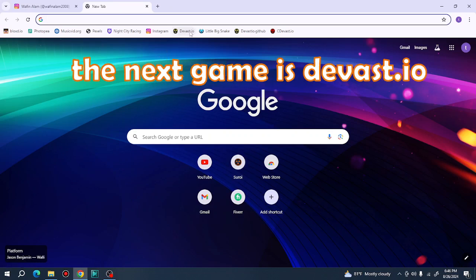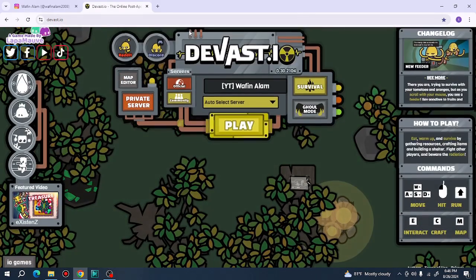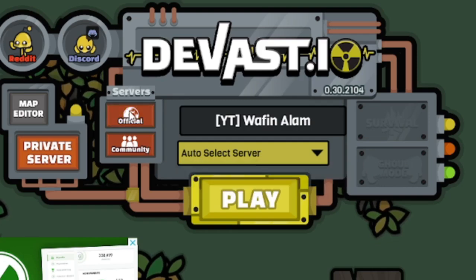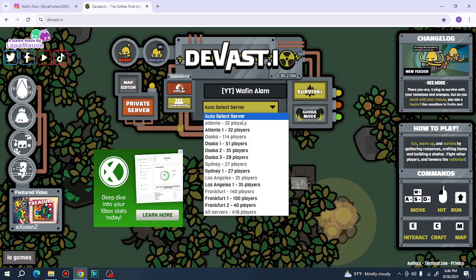The next game is device.io — you all probably know device.io. In this game you can play survival mode, ghoul mode, and there was a community server but it's not here now. So let's play the survival mode, which is the normal one.